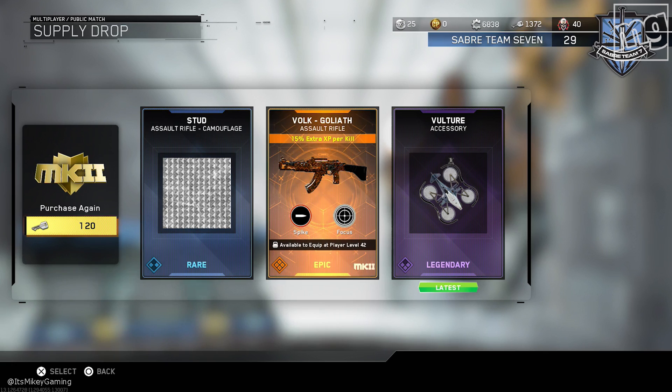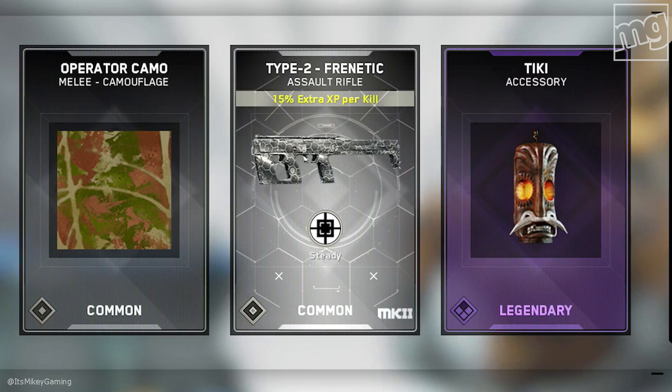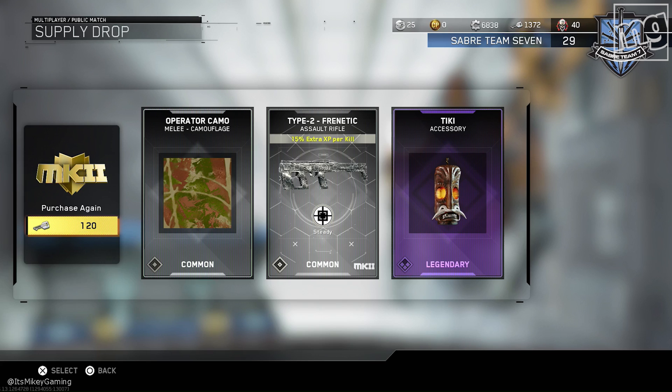Here we go, another one. We already got an epic weapon — I hear that's pretty good, getting an epic off the first one. Common. Common. And a Tiki. That Type 2 — I was going to say it may be good for zombies, but I believe I have a better variant.